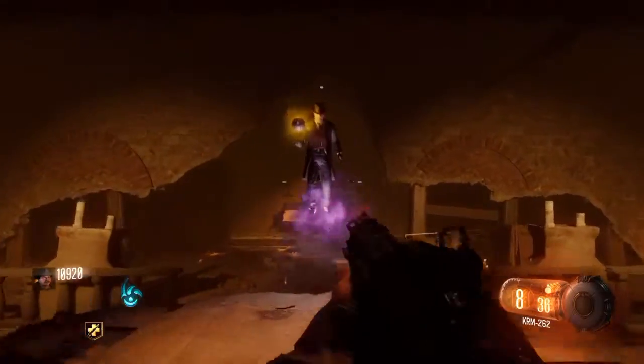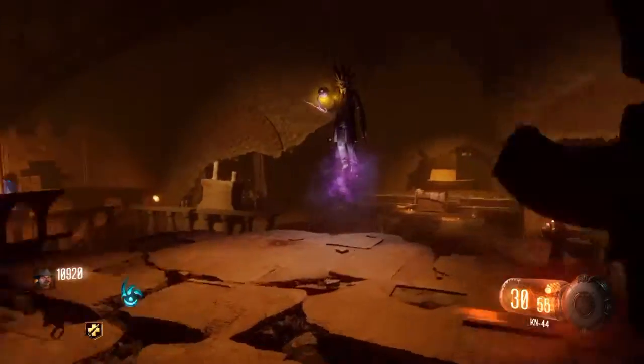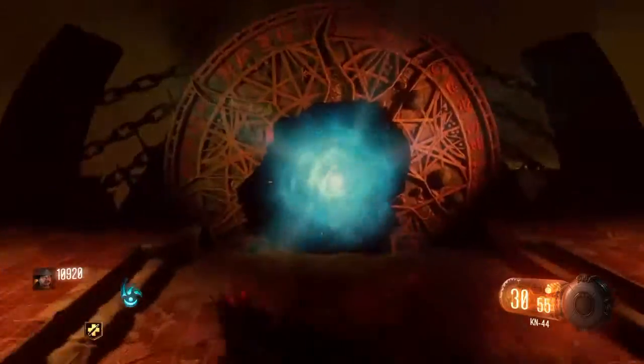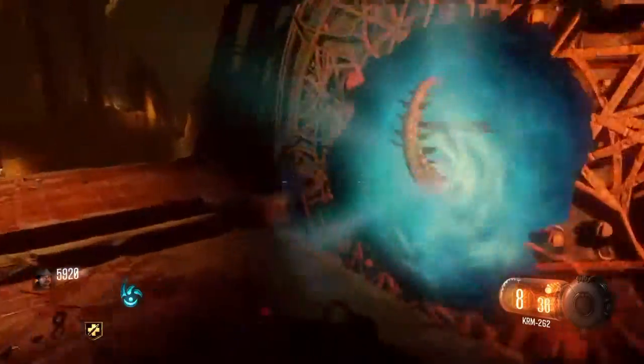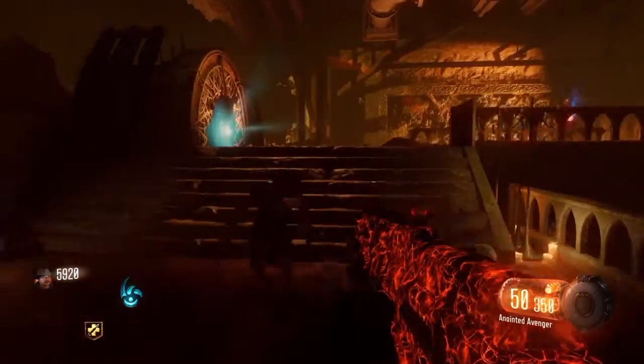If you want to know you've definitely done the pack-a-punch correctly, a guy should be speaking to you confirming it. Then go over to the pack-a-punch machine — there should be a crack — hold square, and there you go! That's how you do the pack-a-punch. Hope you guys enjoyed the video; if you did, hit the like button and subscribe for more Black Ops 3 content.